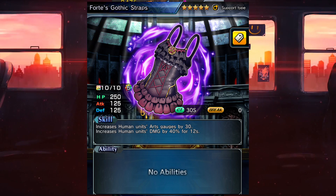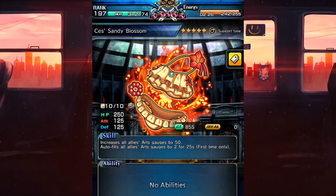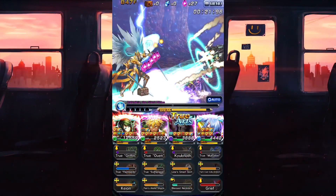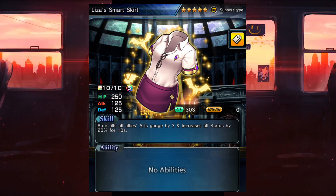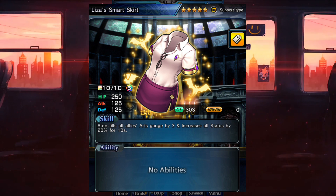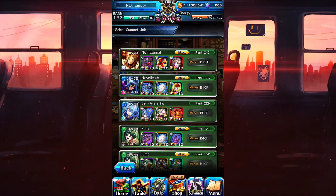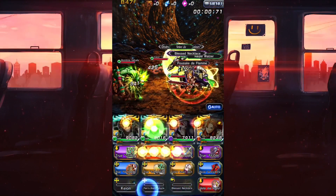Forte's Gothic Straps increases all allies' arts by 30 and increases their damage by 40 percent for 12 seconds — very neat. Next we have Cess Sandy Bottom, which increases all allies' arts by 50 and increases all allies' arts by 2 for 25 seconds, so that's a total of 100 arts — very good for nuking. And finally we have Lisa's Smart Skirt, which auto-fills allies' arts by 3 and increases their stats by 20 for 10 seconds.